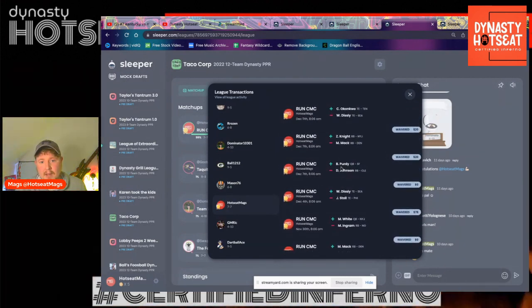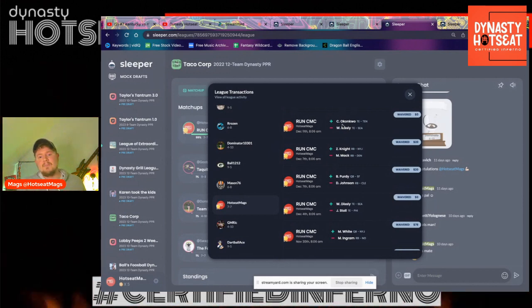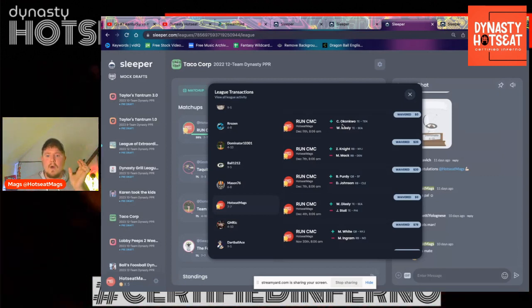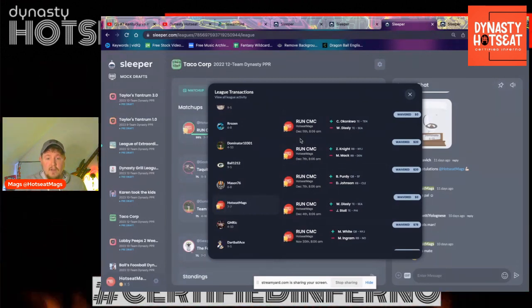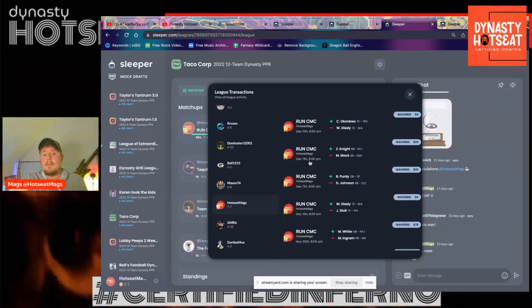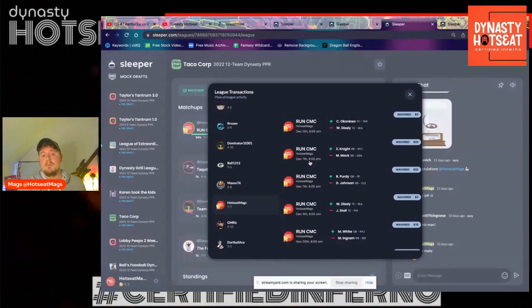And then, of course, a big one here — picked up Zonovan Knight off the waivers and Cheek Okonkwo. Things like that are so important. Those three players — Brock Purdy, Zonovan Knight, Cheek Okonkwo — you've got to get those guys while the getting's good. They're not going to be on anyone's waivers now. You've got to get right on it. Look — December 7th, December 11th. 8:06am. You've got to be on the ball with this and find those waiver wire gems, because later on I might be able to trade some of these guys.